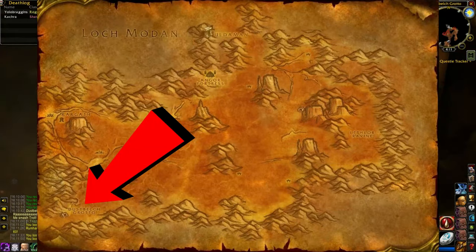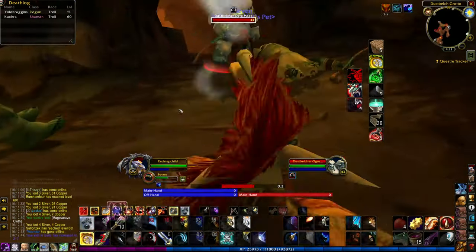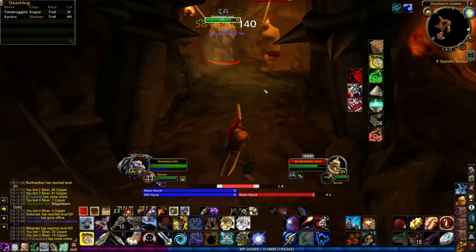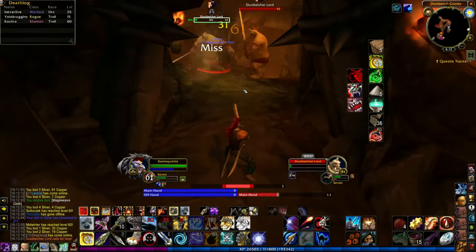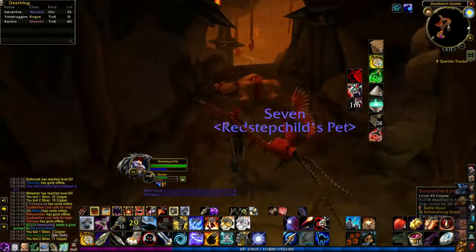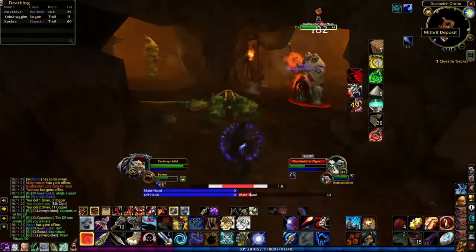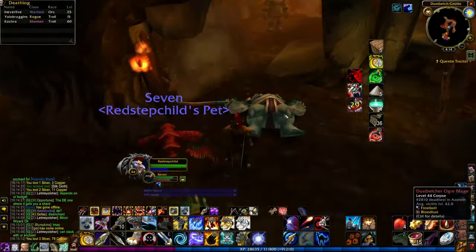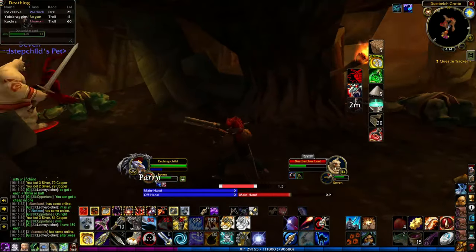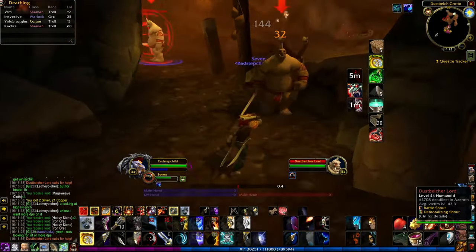Lastly, we have the ogre cave, located once again in the southwestern corner of the Badlands. This cave features the exact same rewards as the Dustwallow cave, with two mithril nodes, an iron node, and a solid chest, but with higher risk as the mobs here are much more tightly packed. The ogre mages spam Frostbolt, which can be problematic for melee classes. As well, the ogre lords will call for aid after dropping low on health, which in the tight corridors can lead to you getting swarmed. Mobs here range from level 43 up to level 45.